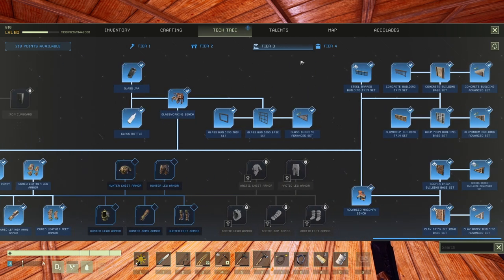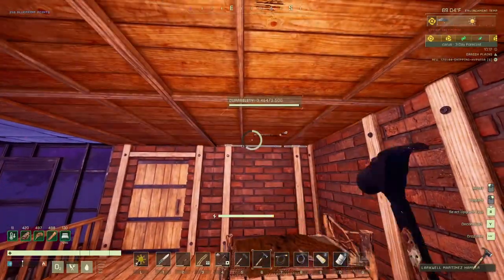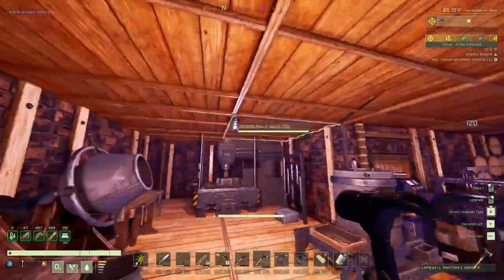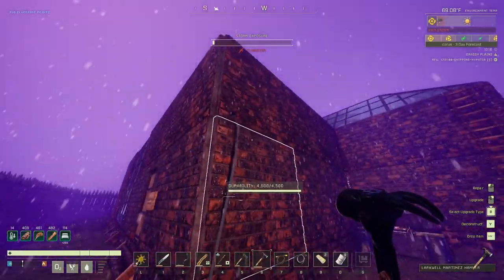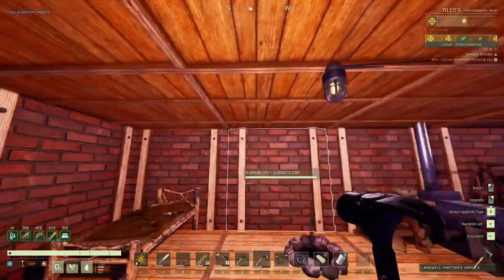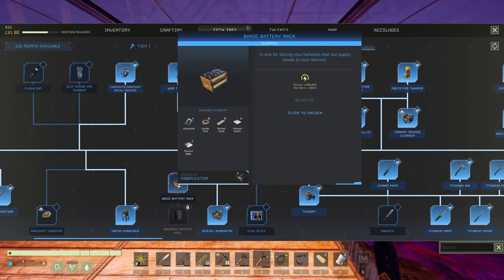Nothing new in tier 3 — let's go to tier 4. The storm still isn't over. Only the pieces in the front are getting pounded. I don't know what's happening — I picked up the walls and put them back, everything looks fine, but those corner pieces keep getting damaged while the roof is okay.